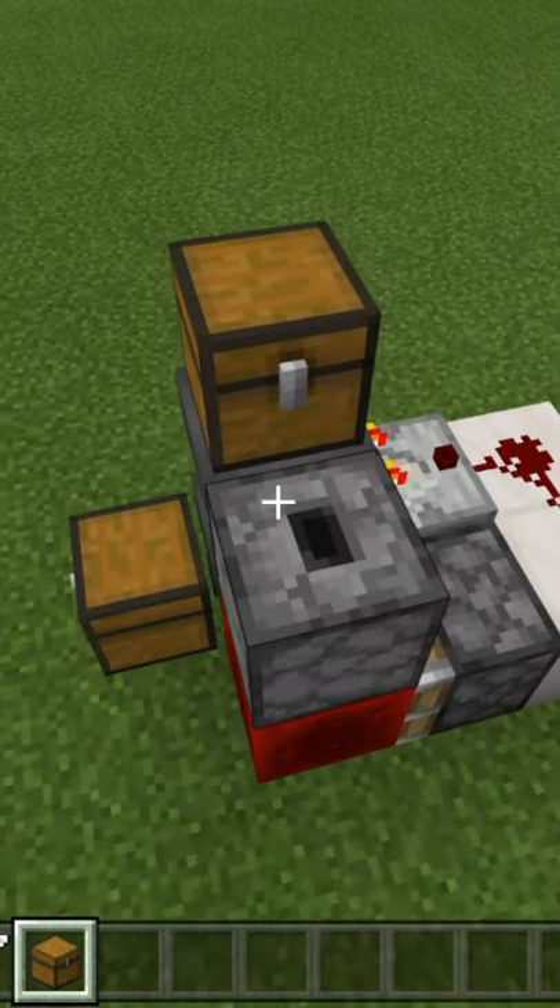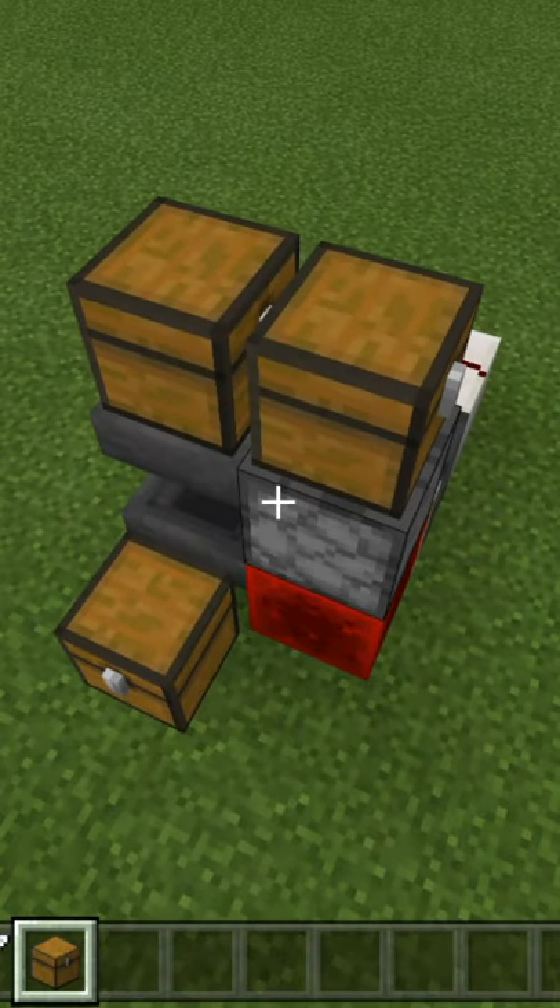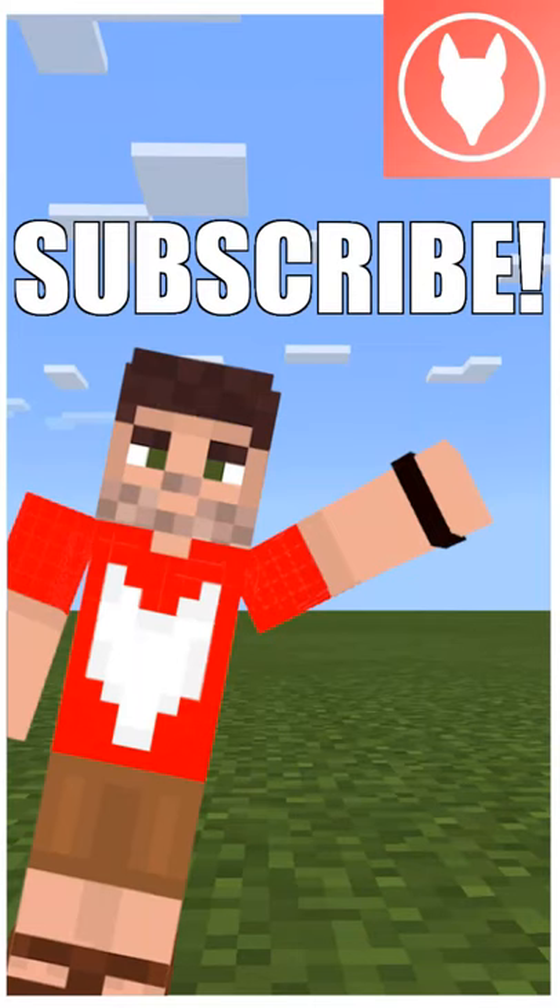To cover this up a little, place chests on top of the hopper and the dropper, then build around it. Check me out on YouTube for more in-depth tutorials.